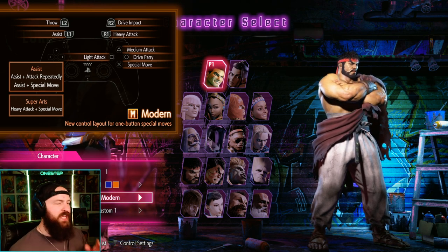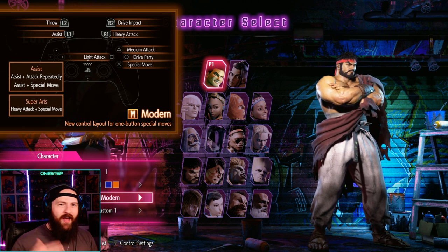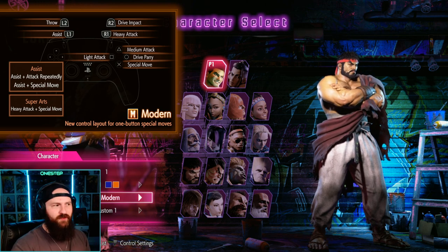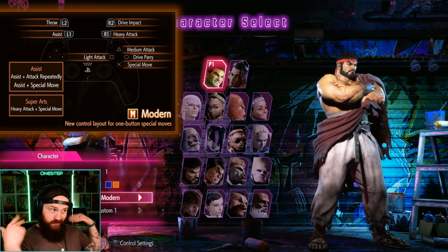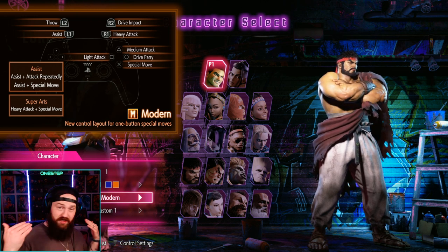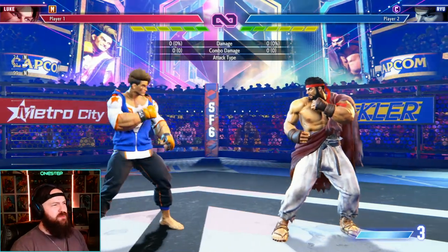Modern controls basically simplify the entire control mechanic of Street Fighter 6. They break it down and give you three attacks and one special. In Smash Bros you have one special button and one attack button with forward, back, and down — and it's kind of the same here. Your special is neutral special, back special, forward special — literally the same as Smash Bros. And the same applies to Mortal Kombat.